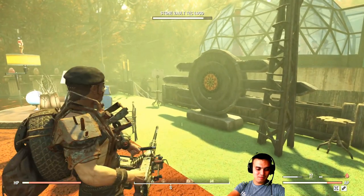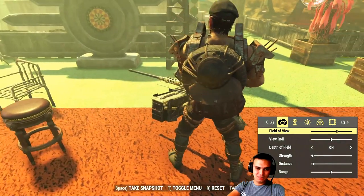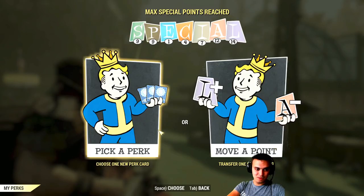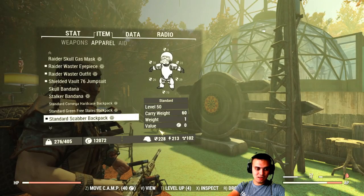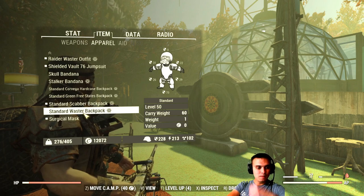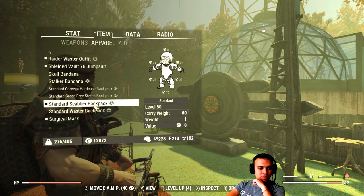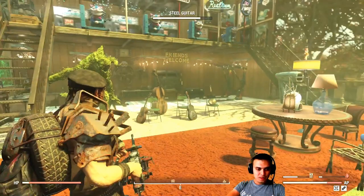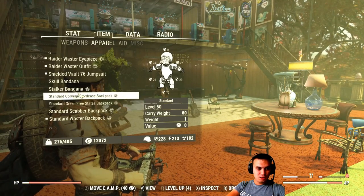The Scrabber backpack, as I mentioned, looks pretty much identical — it is identical, just the paint is different. But to be honest, I actually like the Waster backpack more. Okay, now let's take a look at the actual power armor.